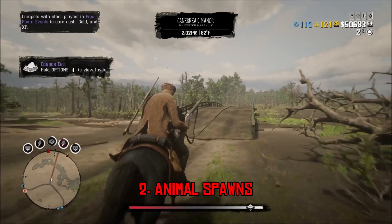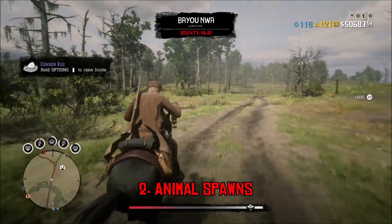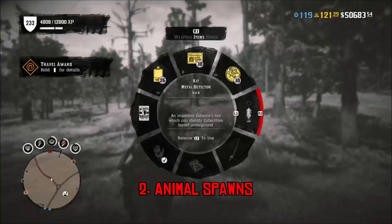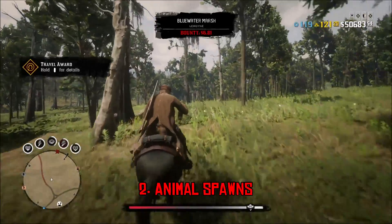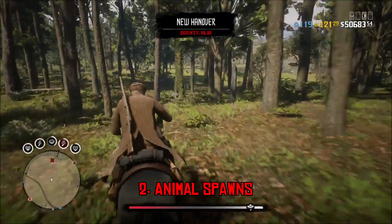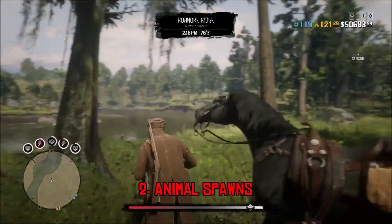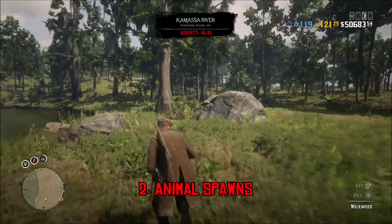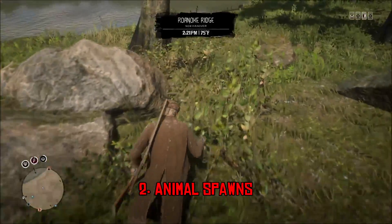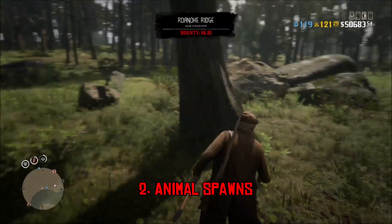To be fair, you can fix the animal spawns by going into a Legendary Bounty — plenty of people tell me the spawns will fix themselves that way. Also, if you find a solo public lobby, animal spawns will fix themselves and animals will start spawning. I'm guessing it has something to do with the server and the number of people in the game since the Frontiers Pursuits update. But I shouldn't have to go into a Legendary Bounty just to hunt animals. They should be spawning regardless of whether I'm in a Legendary Bounty or not.